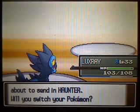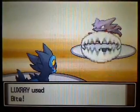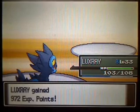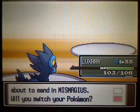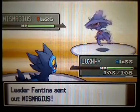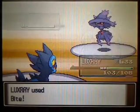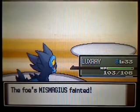I think she used to have a Drifblim, a Mismagius, and a Gengar. But here she's only got a Haunter. So this should not be any problem for me. Gengar could be a problem because it's pretty fast — but now this isn't any issue. The big issue is whether Luxray is faster. Monferno is a terrible choice for this. Let's see — okay, it is faster, so I should have this one. It just has to be faster.